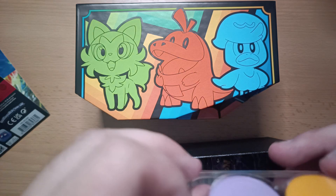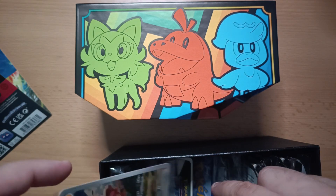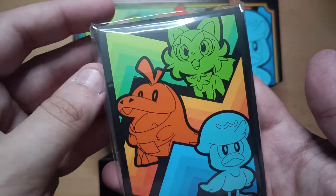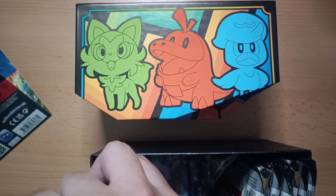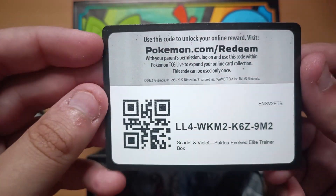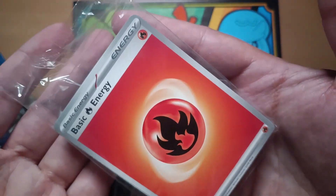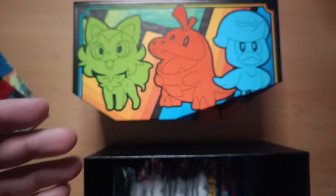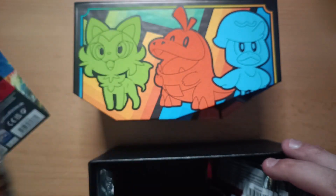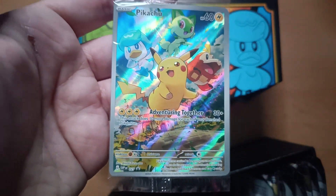We've got some burn and poison tokens. Nice. We've got the usual card holders. You get a nice code to redeem the Elite Trainer Box. And then we have some energy. Very cool dice as usual, and then we have a beautiful, beautiful promo card.